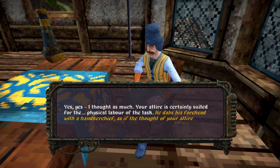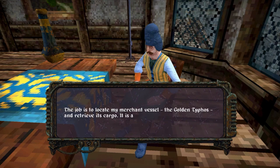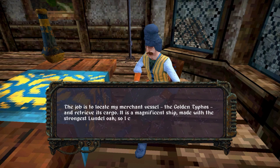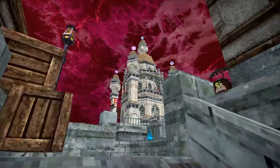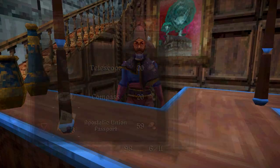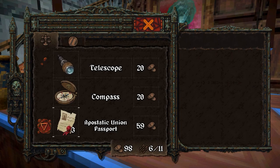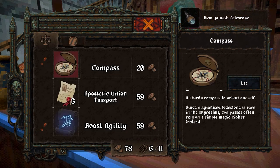By speaking to a few of the denizens of Hallow, we've already picked up a quest to track down a lost airship and recover an ancient artefact. This is surely a fitting adventure, but before we set off, we should stock up on supplies. There are a number of shopkeepers here with a range of goods, but we're just going to pick up a telescope from the Imperium of Oddities.